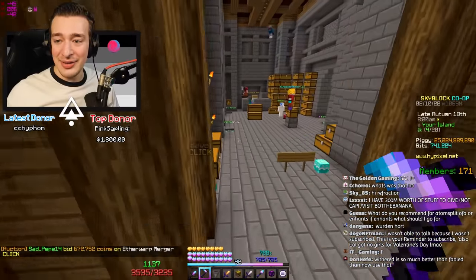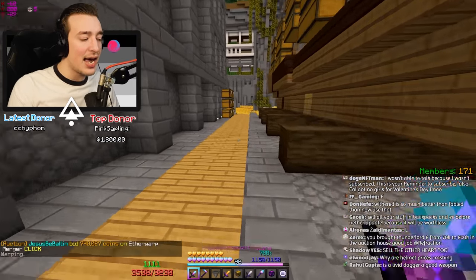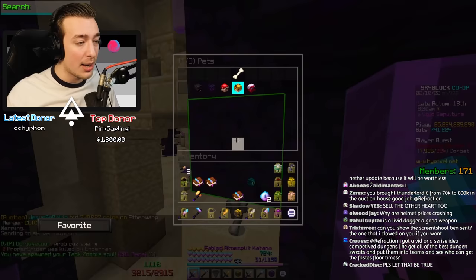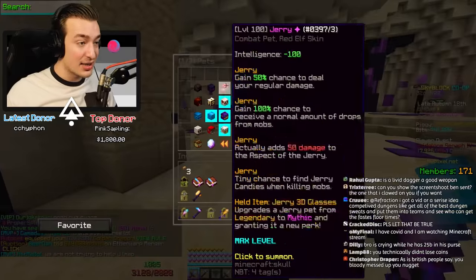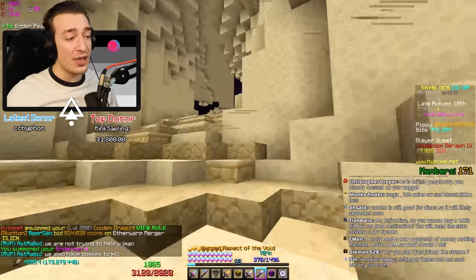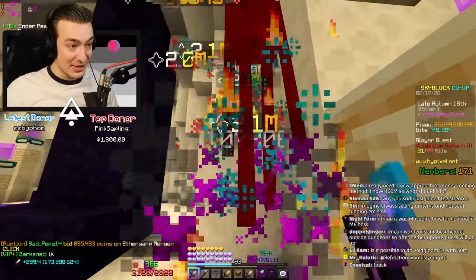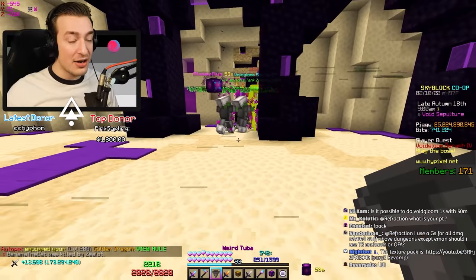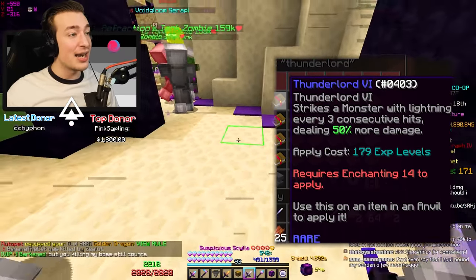For the atom split, go enchants - a million percent enchants. They are less single-hit damage but do more damage over time. Ideally T7 of course, but they are ridiculously expensive. If you can't get T7 enchants, I would absolutely recommend getting T5 with some T6s. Thunder lord 6 is insane - it's like the only multiplicative enchant left and does crazy amounts of damage.